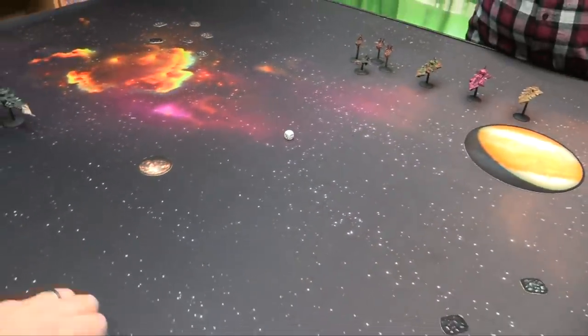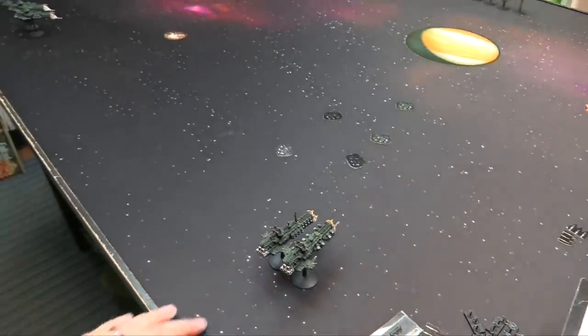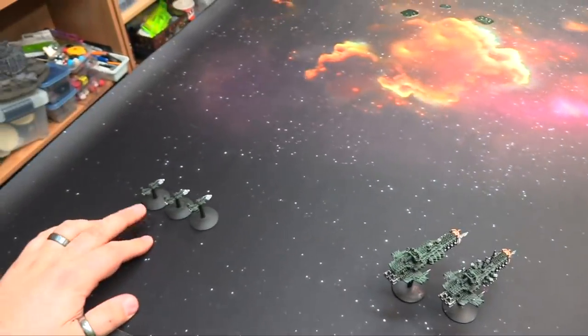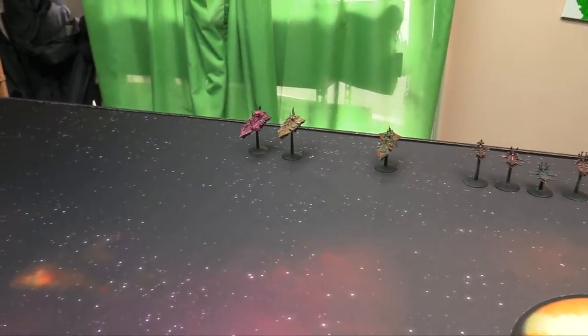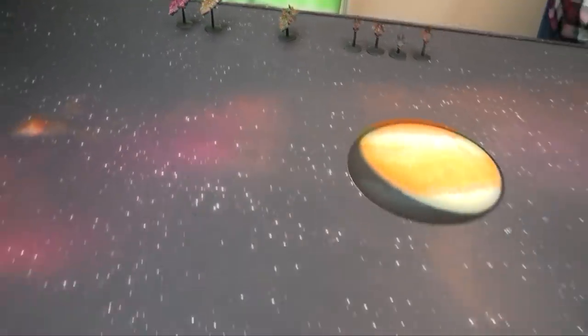I got a one, you got a five, so you can choose side and deploy your first ship. After deployment: the Dictator and Gothic are over here, the Lunar and Mars together, and my Cobra escorts. You've got your Infidels, your Murder — the Plague Claw — in the middle, and your Slaughter and Devastation on the flank. Now let's see who's going first — it's going to be me.